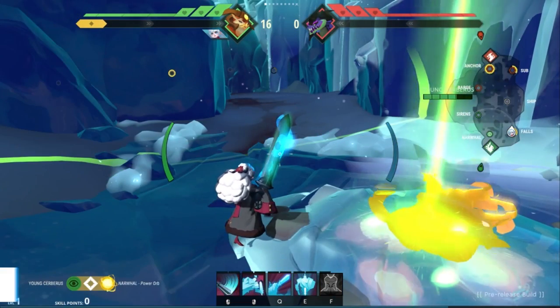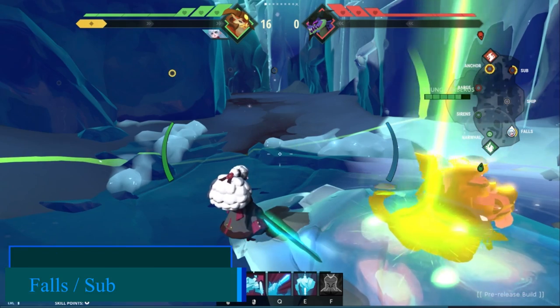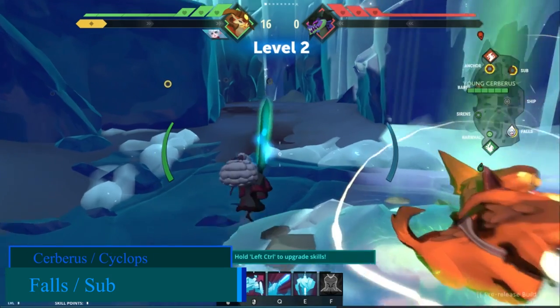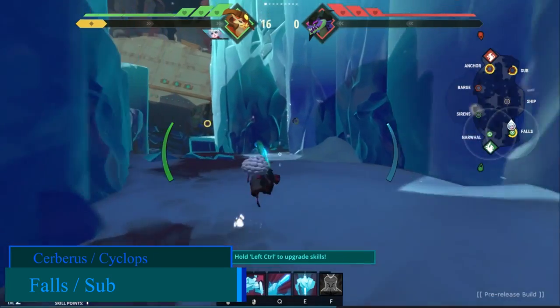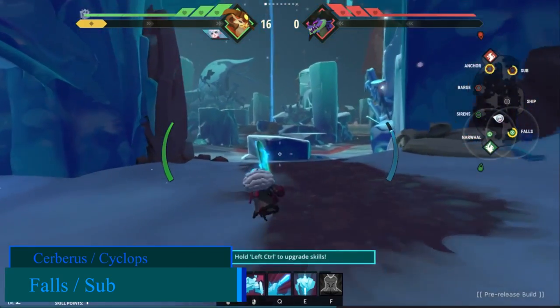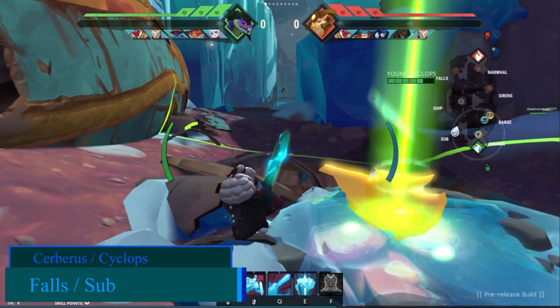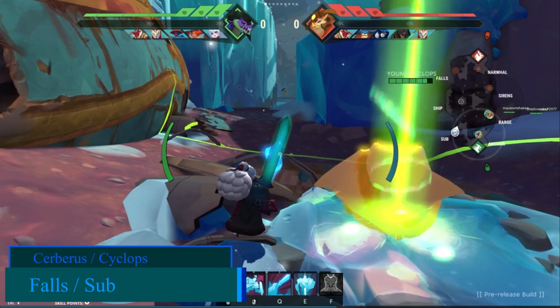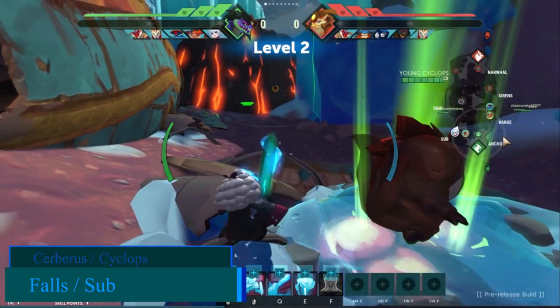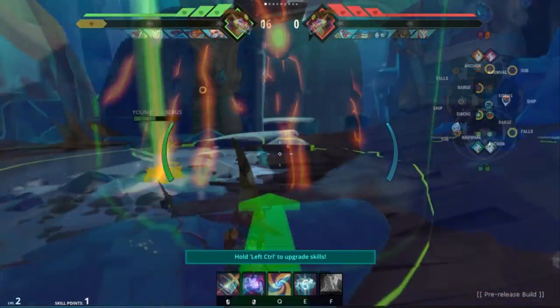Now moving on to the last of your team's summoning points, Falls and Sub. I recommend summoning a Cerberus or a Cyclops here. The Cerberus will offer you not the best vision improvement, but is a solid pick to use against assassins as it is fairly strong and will take a lot of time or deter the enemy away. A Cyclops on the other hand will offer you a wall blocking one of the major paths that split into three to your guardian. This summoning point is more about knowing the enemy team composition before you place anything here.